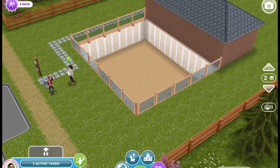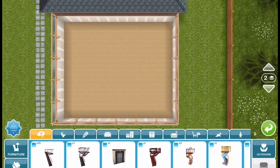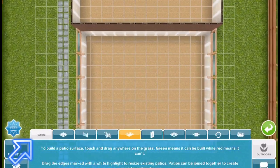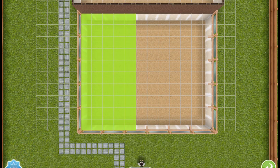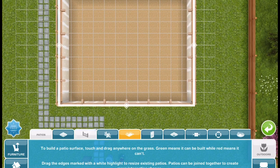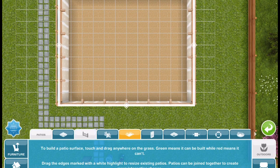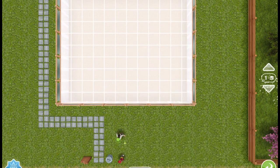Then you're going to go to the outside and build a patio over that room. As you can see there isn't anything there — it's just blank, which is good because that's what we want. And you're going to choose a railing; any one will do.